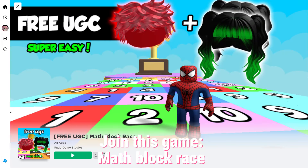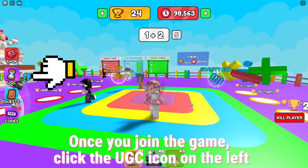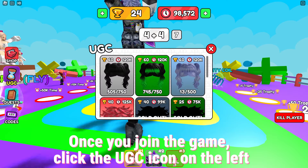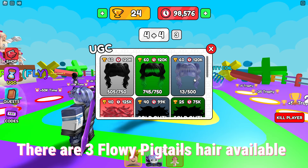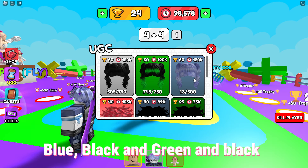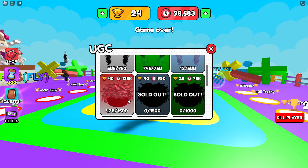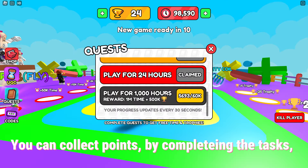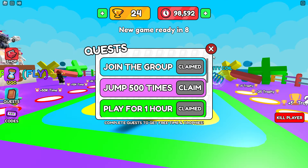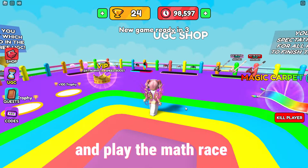Join this game: Math Block Race — link in the description. Once you join, click the UGC icon on the left. There are three flowy pigtails hair available: blue-black and green-and-black. The red messy hair is still available too. You can collect points by completing the tasks, staying in game, and playing the math race.